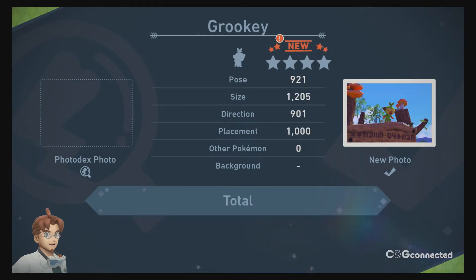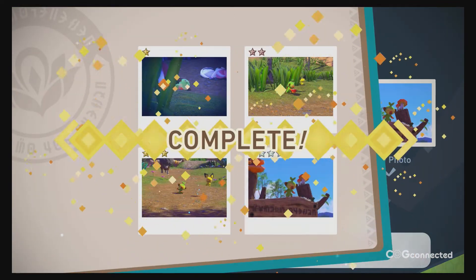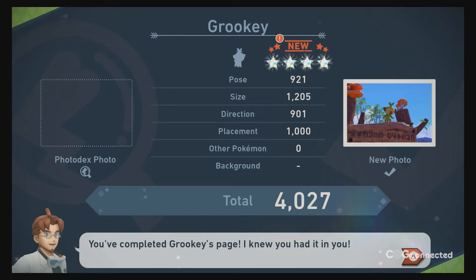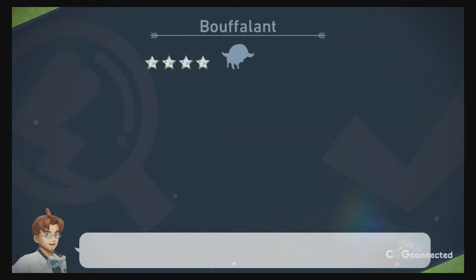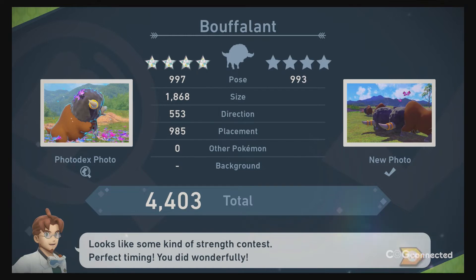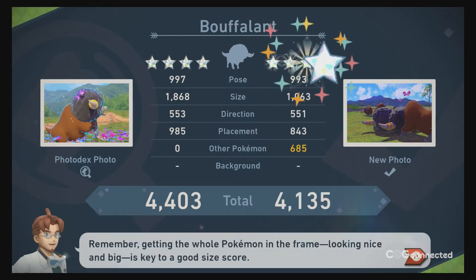Professor Mirror, on the other hand, will accept almost anything. Every Pokemon in the photodex has space for 4 photos, one for each star rating. If you happen to only take pictures of what you think will be an amazing 4-star photo, you might have a tough time breaking that habit and trying to take a basic 1-star photo just to fill the page.